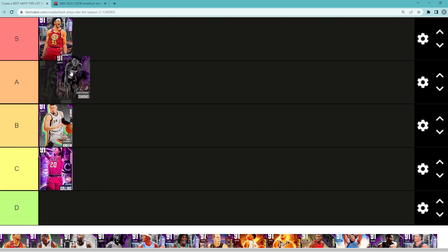Looking at Anthony Simons, I would say he's probably going to be A tier, maybe in the S tier category, but I'm going to keep him in A tier for now. It's only the top five Amethyst cards in S tier. But all around he's a great point guard who's really good at going to the basket and going to be very good on the offensive end.